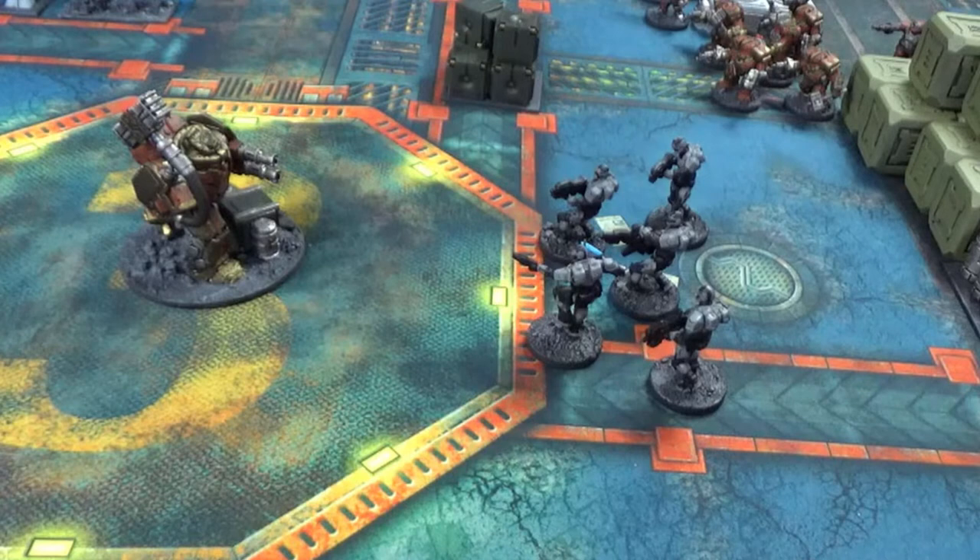The difference here is that walkers, which the Iron Ancestor is, are very, very heavily armoured, and therefore much more able to resist damage from infantry and weapons that do not have the anti-tank keyword. A lot of the rules I'll talk about with walkers would also apply to tanks and things as well.